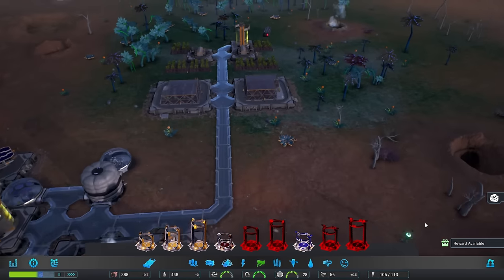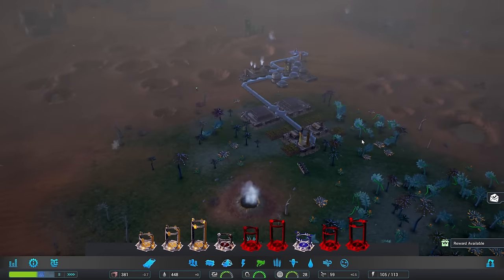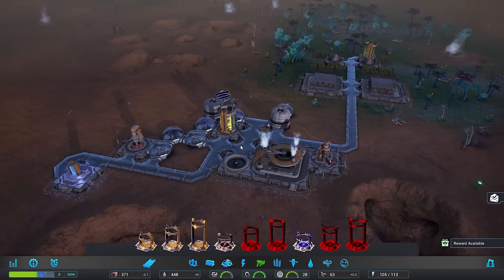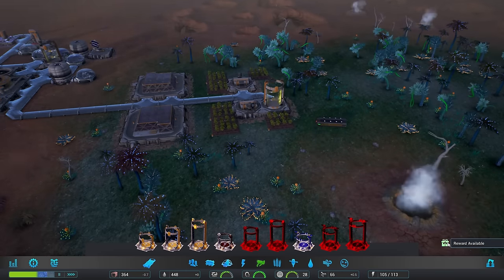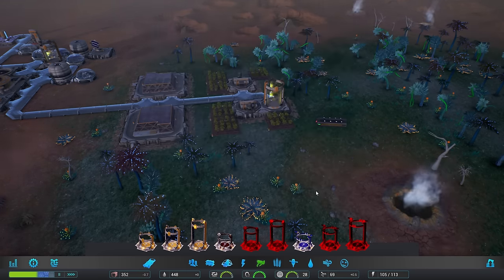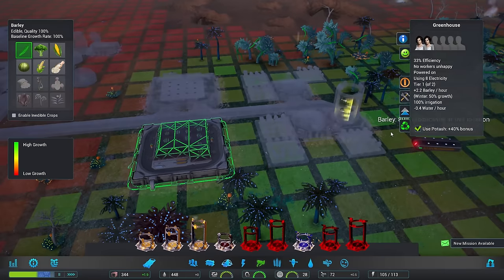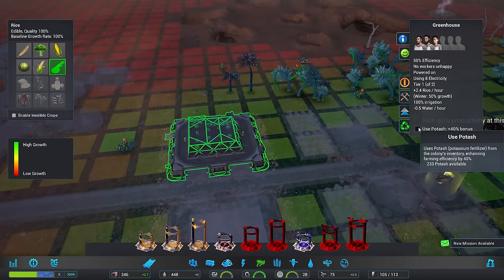We're already getting the winter on us. One thing I really like about this game is winter is basically night time, and summer and spring and all of that is daytime. Basically when the sun goes down, you have the season of winter. Nice and simple. We would probably like some potash, and I would like these places to be using the potash. There we go.